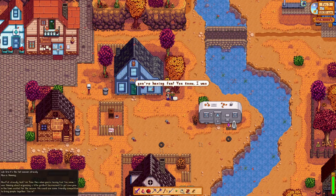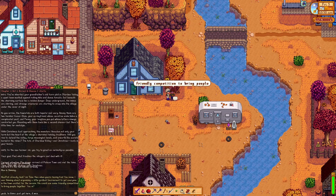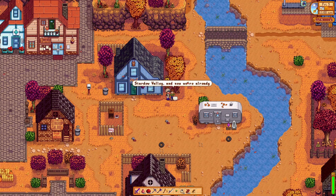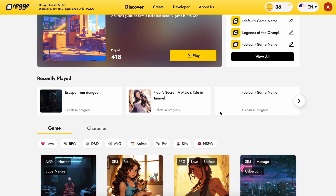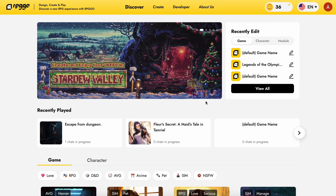This is a game mod that makes the game 100% dynamic, and it is fully powered by AI. But it's not just any AI platform making this possible — it's made possible by RPG Go. I recently covered RPG Go, but now there's a new Stardew Valley game mod that uses RPG Go's API and makes the game super dynamic.